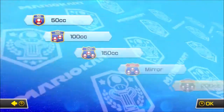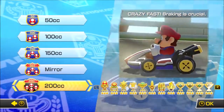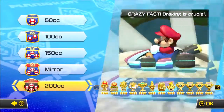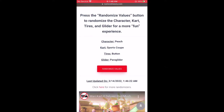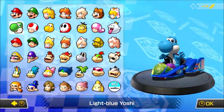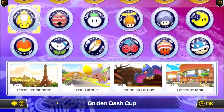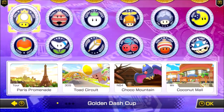Today we'll be doing one of the first cups of Wave One, and that is the Golden Dash Cup. Now I was kind of reluctant on who to pick, so I posted on Twitter who I haven't played with. I'm gonna leave it to the randomizer to see who we're playing with. It looks like we're going to be playing as Yoshi with roller wheels and the parachute glider, so the light blue Yoshi. If you press up on the controller it'll take you to the new courses.